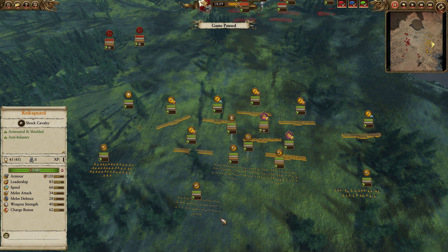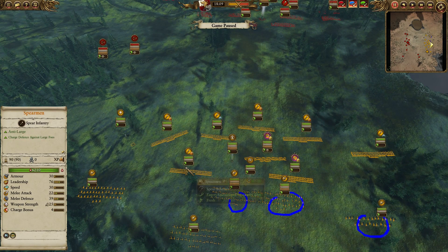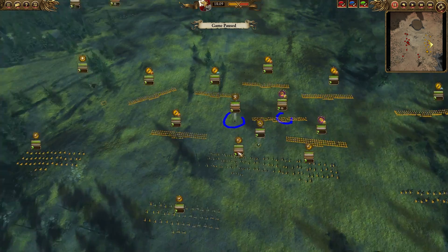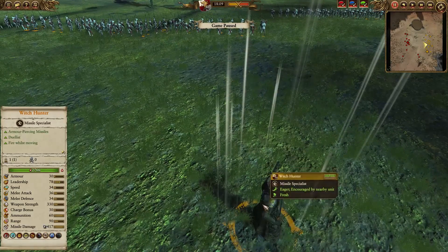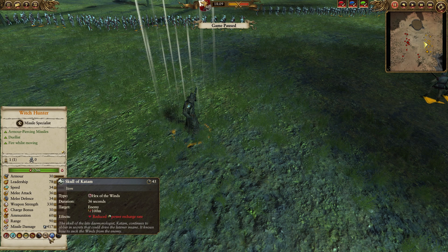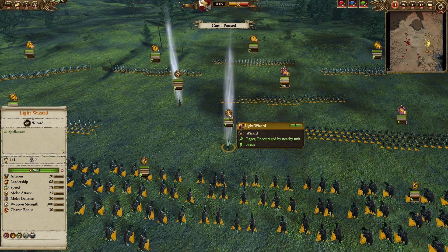I have two Rex Guards, one Demigryph Halberds, and two Outriders. I have six Spearmen — four of them are rank three and two are rank four. I have a Silver Bullets unit, and a Witch Hunter with Accusation, Opal Amulet, Skull of Katam, and Steed of Shadows. And then I have a Knight Wizard on horse with a Net and a Power Stone. That's pretty much it.